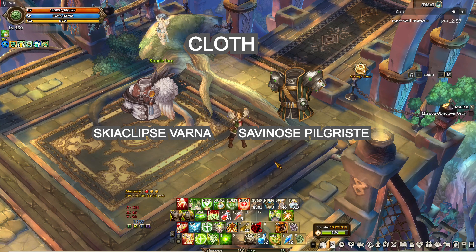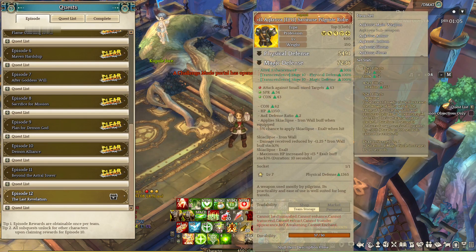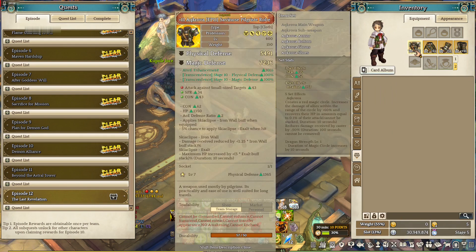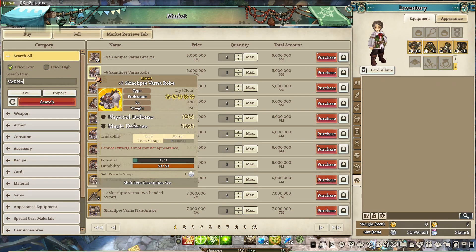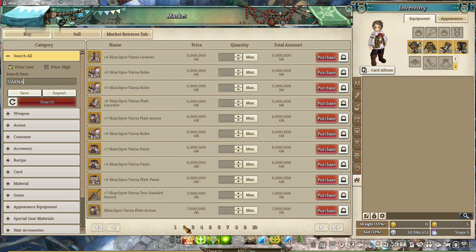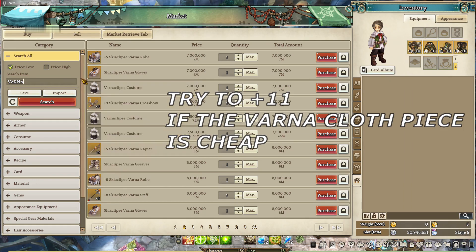If we go the Varna route, it's gonna be expensive and it might take a new player quite a while to get it. So we're gonna go the easy route and use the free Savvy Legendary Cloth Set, which can be obtained by finishing all the Episode 11 main quests. Good thing about that set is it's already Trans 10 and plus 11 enhancement, so it's already durable — you don't need to spend any money. If you don't have that option anymore, get a Reject Skia Clips Varna Cloth which is cheap at the marketplace. It will have no transcendence and only plus 7 enhancement, but just get it to 5 or 8 transcendence and slowly get the enhancement to plus 10 or 11 using Event Golden Anvils and you will be fine.